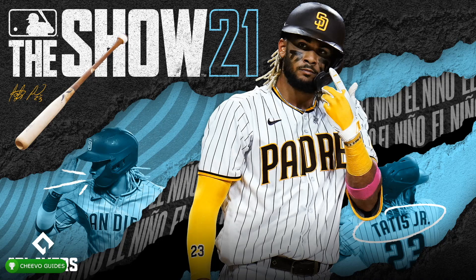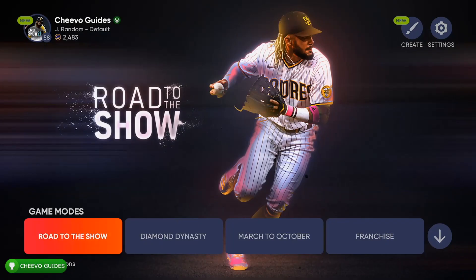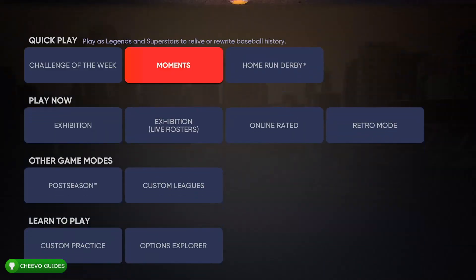What up guys, this is back here again with another achievement guide. Today we're going to be focused on hitting 100 home runs in MLB The Show 21. To accomplish this, first I want to show you how to hit a really easy home run. To do this, we're going to be changing the batting interface, which I'll be showing you in just a moment.